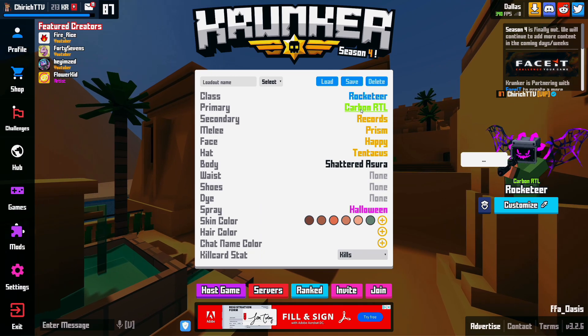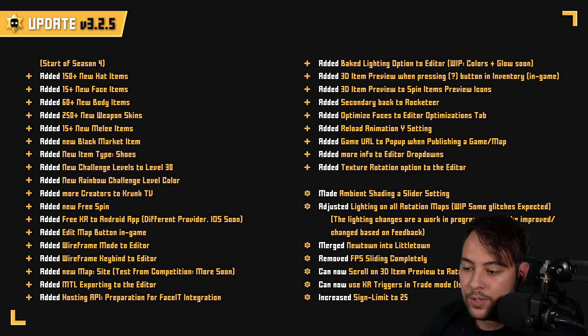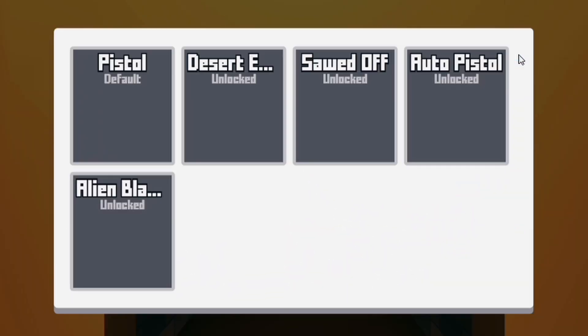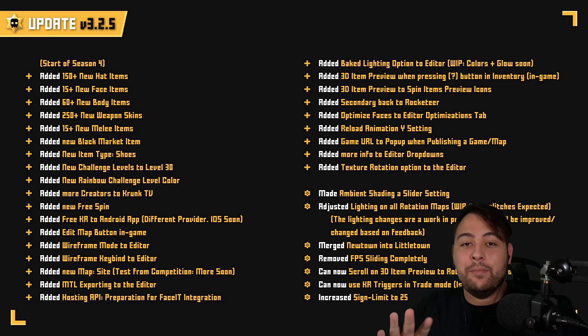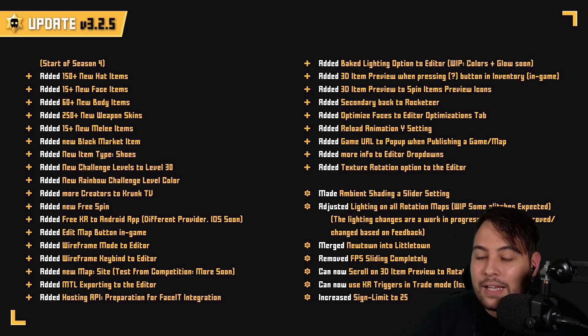If you want to take a look at your skins, you can now press the question mark icon on your inventory in-game. This will give you a quick preview of the 3D model of the weapon — a new way to quickly glance at your new beautiful skins in Season 4. They've also added the secondary weapon back to the Rocketeer class, so if you do run out of ammo with the Rockets, you can switch to your secondary and finish off the enemy.